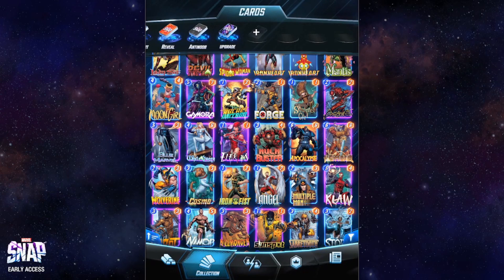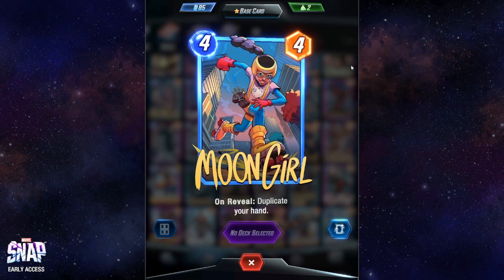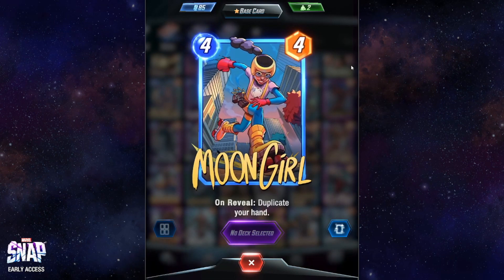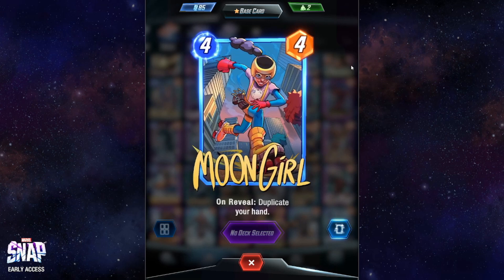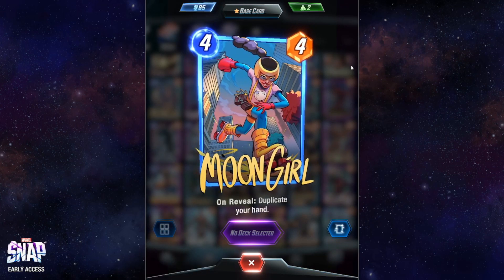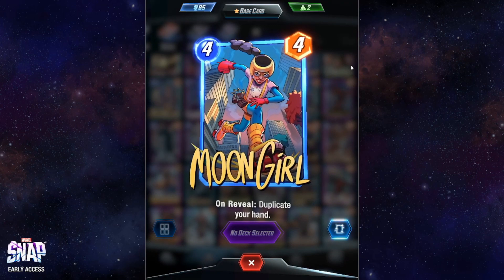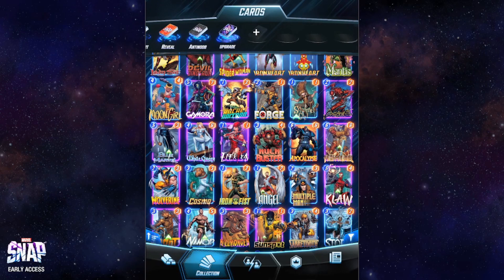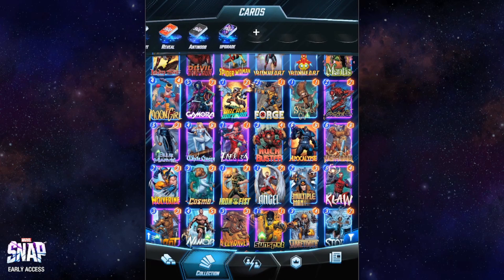Sorry for this very long content — I hope you're finding it useful. Moon Girl costs four and gives four power, exactly like Jessica Jones and Enchantress. Her ability is to duplicate your hand, so whatever you have in your hand you'll have those cards twice. This can be very useful if you have strong late-game cards — play her in the middle of the game to make sure you have two copies of your best cards. Apart from that it doesn't make a lot of sense to play her, but if you really have a good hand and want to duplicate it, Moon Girl is the card.